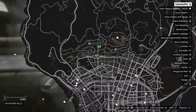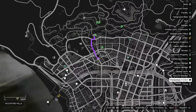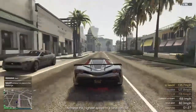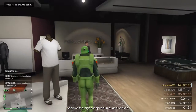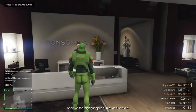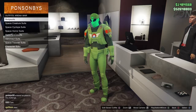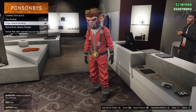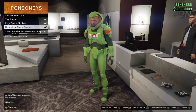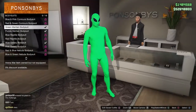The first thing you need to do is go to a clothing store. You need to have quite a bit of money to get these items, but if you're decent at the game you'll probably have enough. Once you're there, go to the lady at the desk. Go to outfits, scroll all the way to the bottom, and go to Arena War. Click on character suits and buy the Space Ranger one. Also go to Body Suits and get the green Martian body suit.